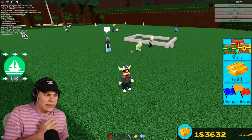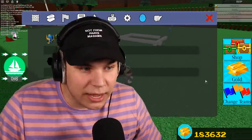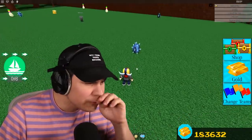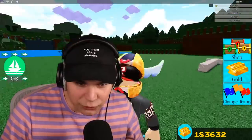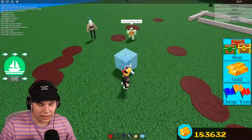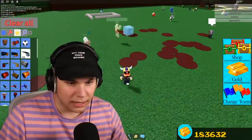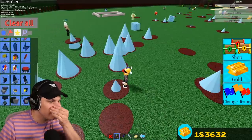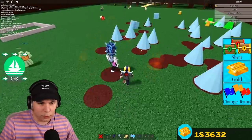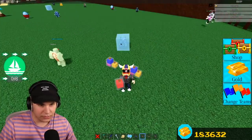Instead of getting a special reward block for every single egg like last year, this time when you claim it, it's kind of like the chests — which is pretty cool. Next up is the spike egg. I need to throw the fire egg. There are ice circles and death spawning everywhere. I gotta melt the ice — I'll try a fire potion. It works!